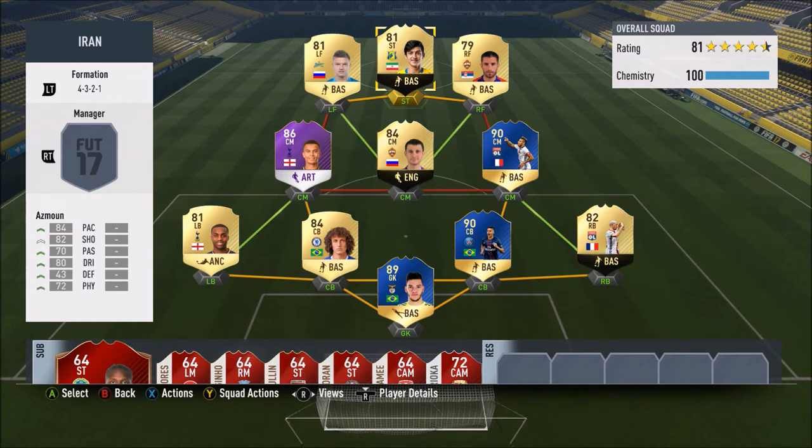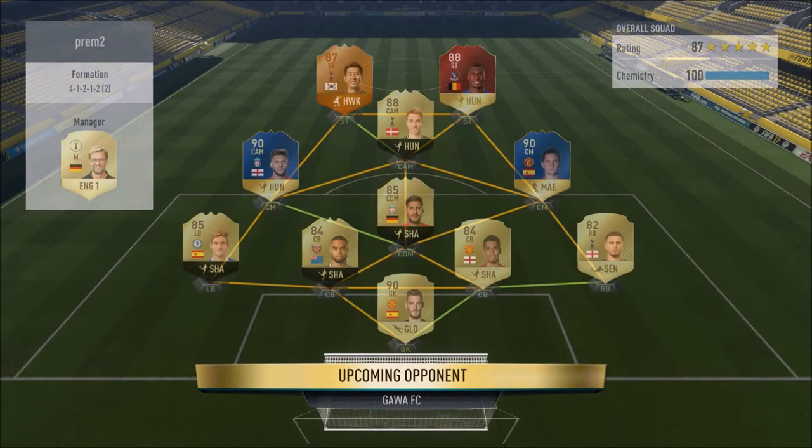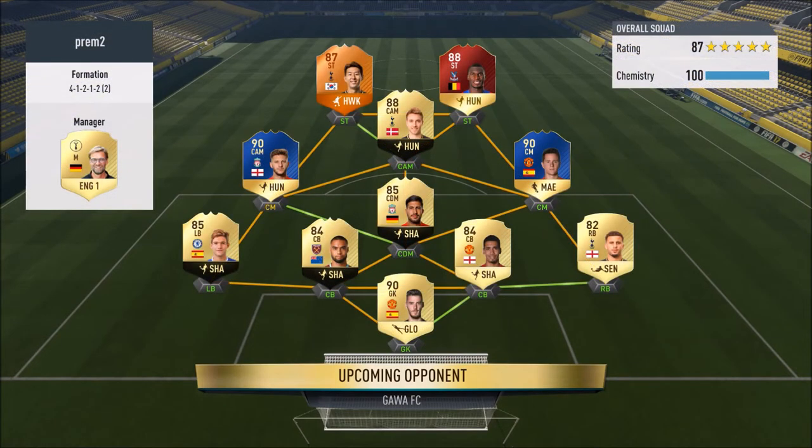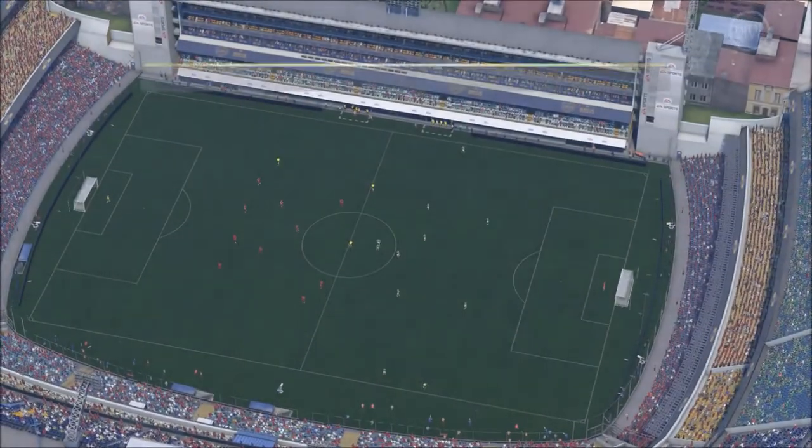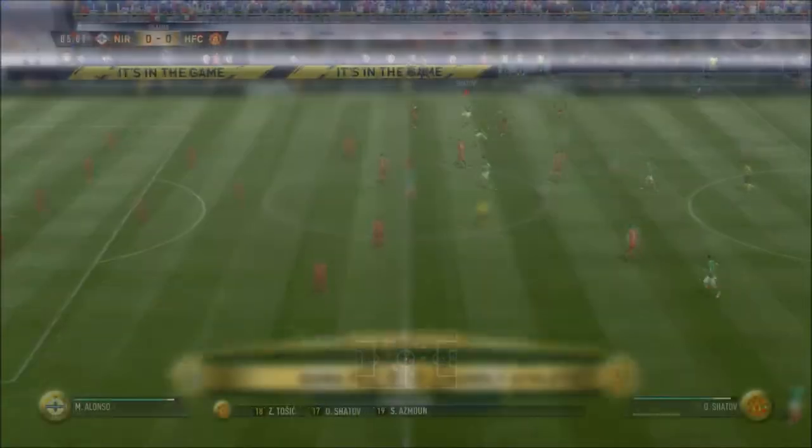Hopefully we're going to smash him. Right, our first opponent — very nice, a 4-1-2-1-2 BPL squad. He's got De Gea in net, Walker, Smalling, in-form Reid, 85 Alonso, Team of the Season Cam, Lallana and Herrera, 88 Eriksson, 87 Strikerson, and 88 Benteke. He's got a very decent Premier League side — very hard to break down. I'm looking forward to getting into this. Let's smash it.